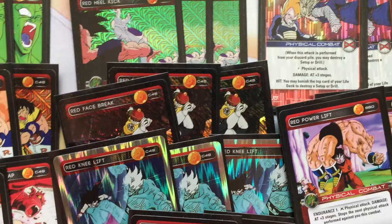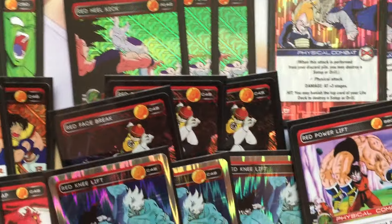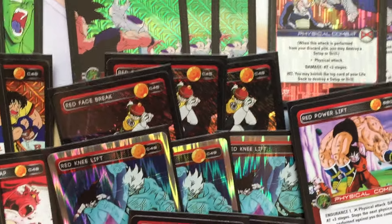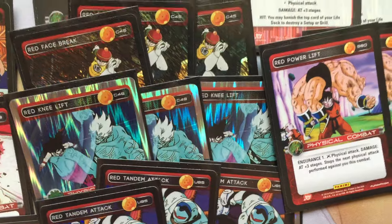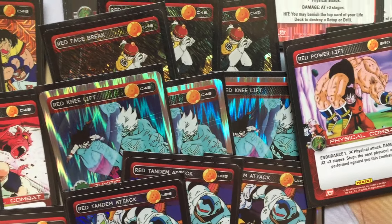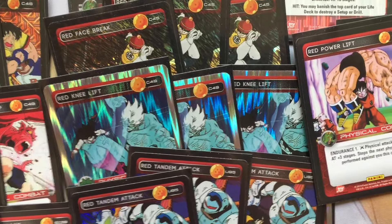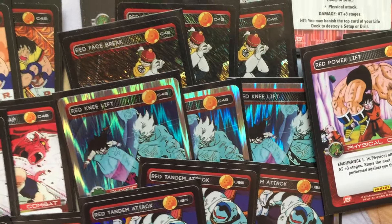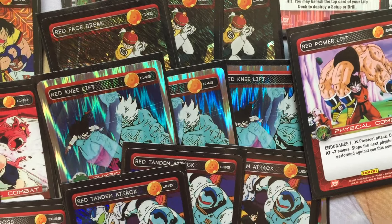Three Red Face Break to filter my hand. If I have combats where I don't need Red Restriction, I can pitch them to go off and just keep beating down — plus it's a huge attack. Red Knee Lift — auto-critical, that's the only reason why I run it. It's my only auto-critical card. You can also run the other set two villains-only auto-critical card, or the 'if it hits it crits' type card, but that costs one stage. I like what this card does.